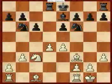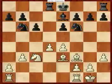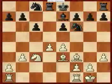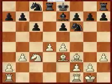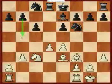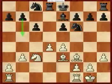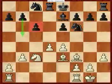Rook to d8. Knight to c8. Now here I'm not sure what he's trying to do. Because say he tries to move the knight to expand on the queenside — well, that's just going to create a weakness on c6, and I'm just going to take advantage of that.